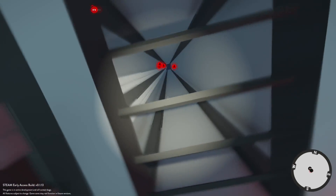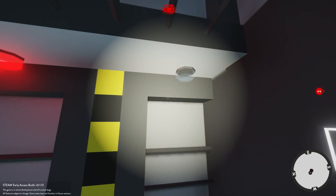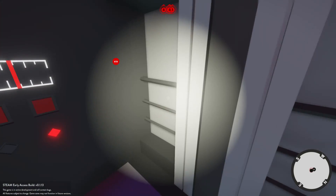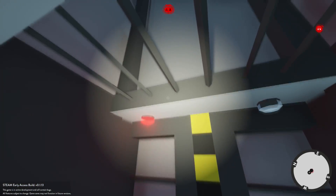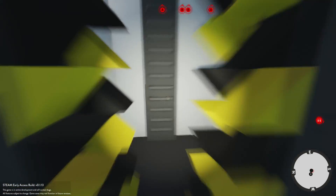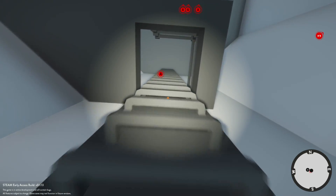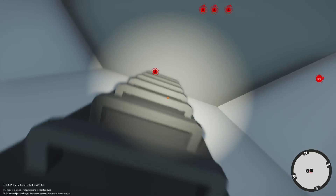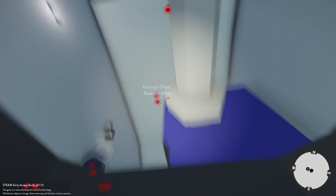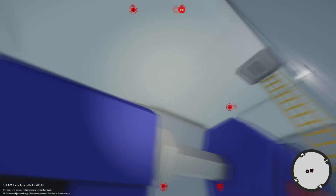In Stormworks you're able to program how different blocks work - there are a lot of logic blocks where you can set various conditions for how stuff will set up. This elevator here is pretty much designed with all the blocks available to you, and it's something you could actually set up on a big boat. There's another ladder up here - we're pretty high up. What I'm going to do - I wouldn't advise this in real life - is just get these people and toss them off the side. There's no fall damage.